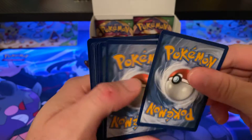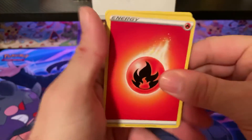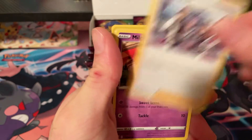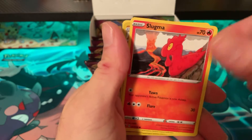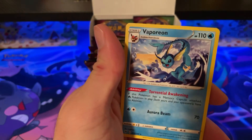Still hoping we'll get that Pikachu VMAX — that would be pretty sweet. Pack sixteen: Fire Energy, Swoobat, Magcargo, Leaguestaff, Milcery, Meowth, Chimeco, Blitzle, Slugma, Galvantula, and Vaporeon.